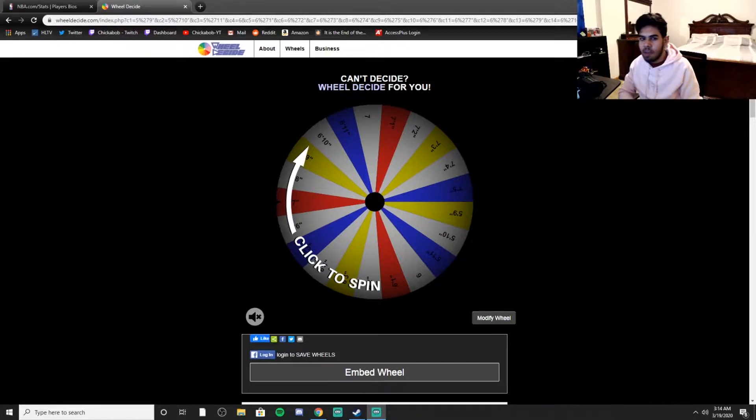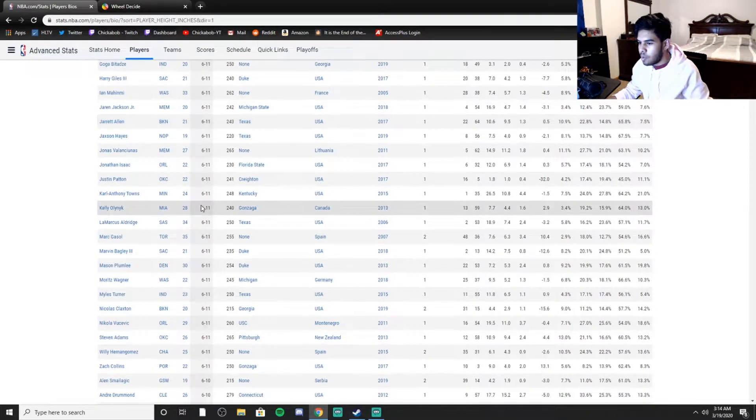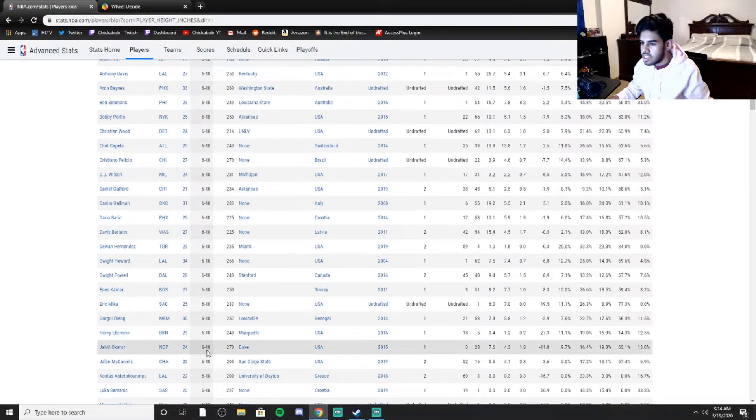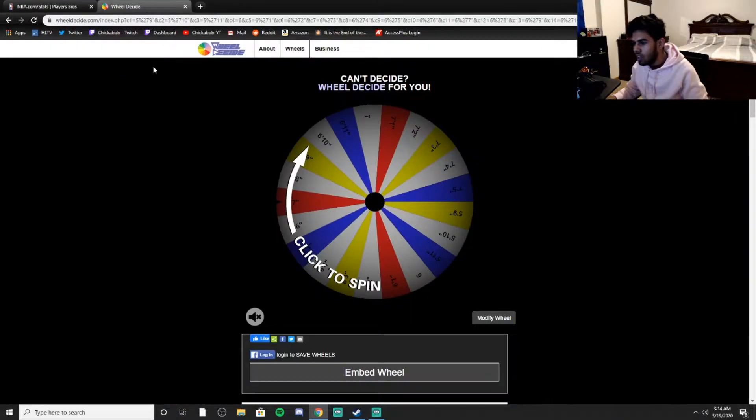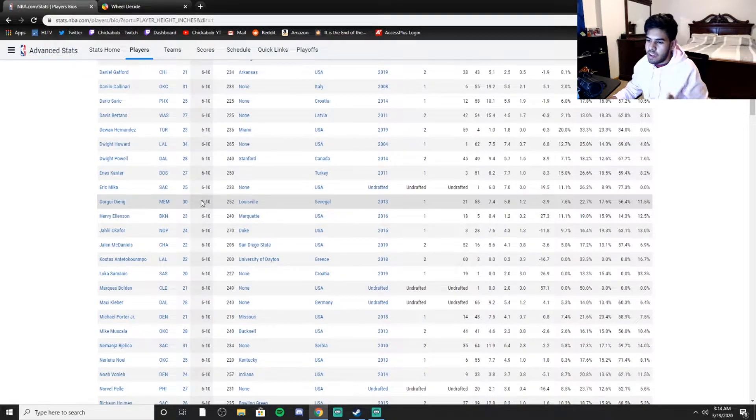We're going to be doing the heights of NBA players, ranging from 5'9 to 7'. We're just going to do 15 spins. This is the wheel here — these are all the players in the NBA with their heights. Basically, we're going to spin the wheel, and then whatever height we land on, we're going to count them up and randomize it to see what we get.